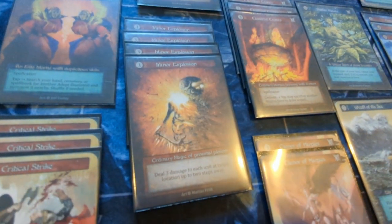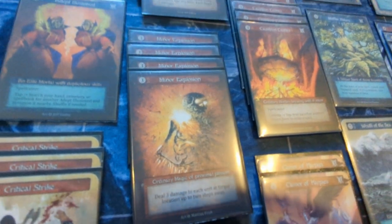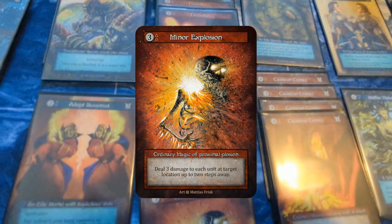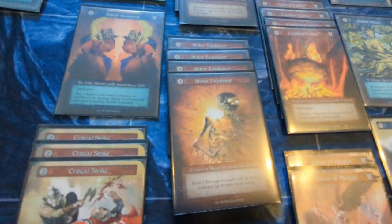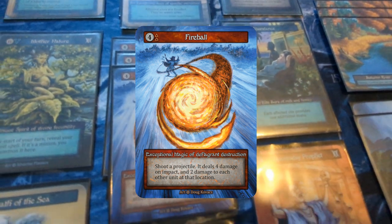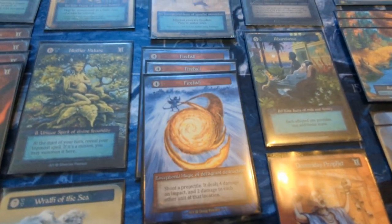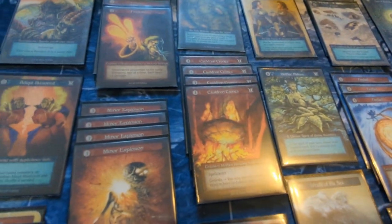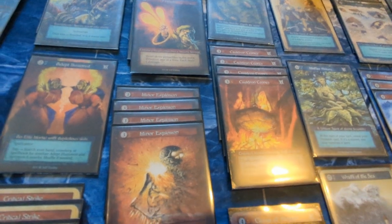The pre-con fire deck had an amazing array of spells — like fire bolts, minor explosions, and fireball, of course — and I put extra copies of those in from the alpha booster box. I wanted to take advantage of fire's damage output.